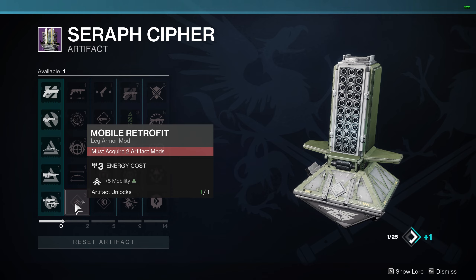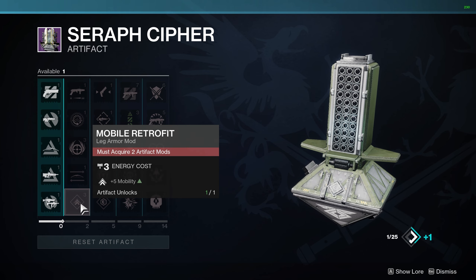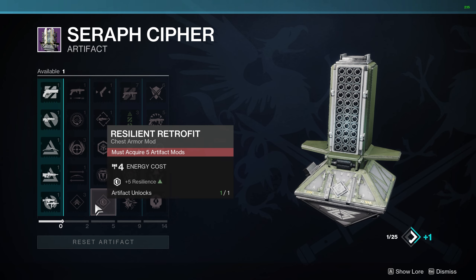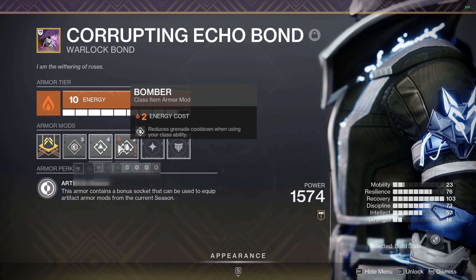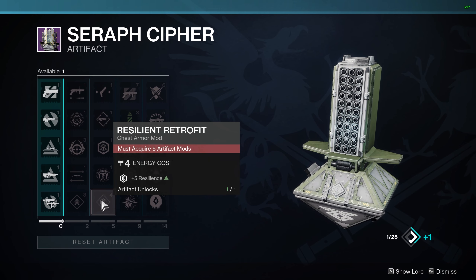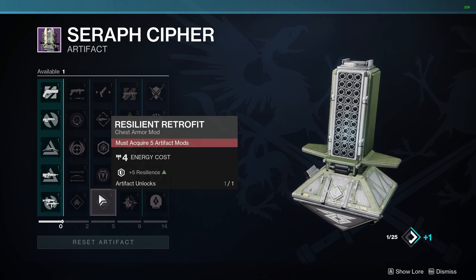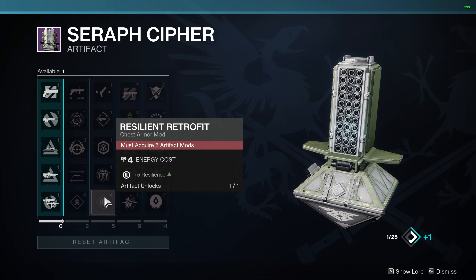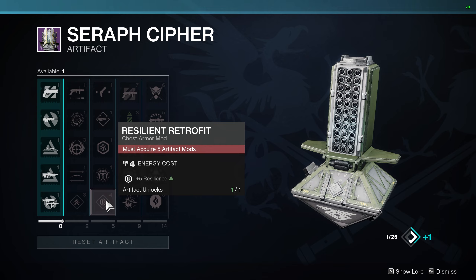The final mods in columns two and three are mobile retrofit and resilient retrofit. These might seem useless at only plus five, but they don't go in the same slot as your regular resilience boost mod. So effectively you could have plus 15 resilience-boosting mods on the same piece of armor. If you're a new or returning player without great armor yet, these could really come in handy.